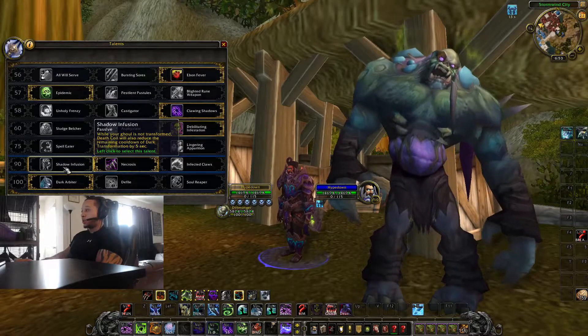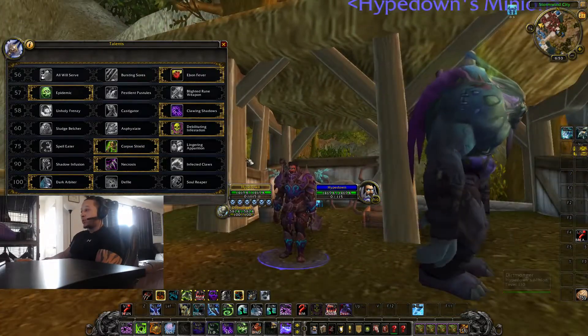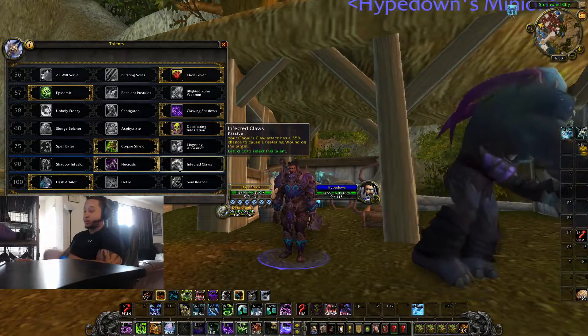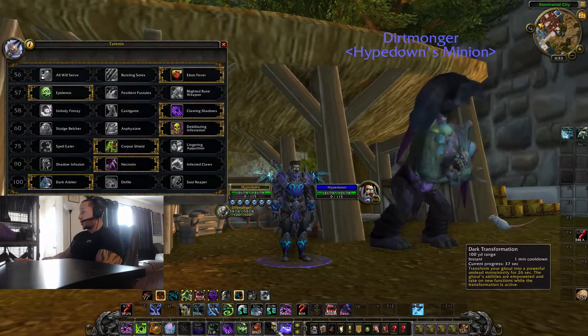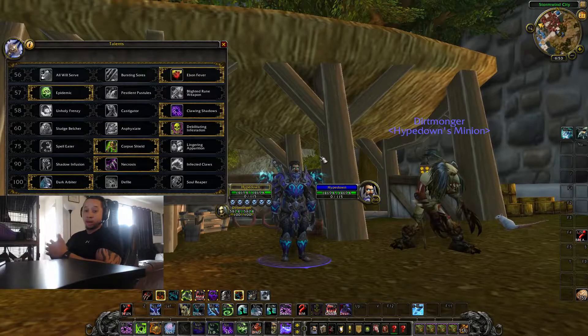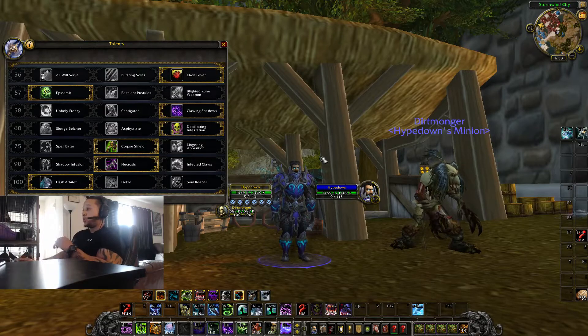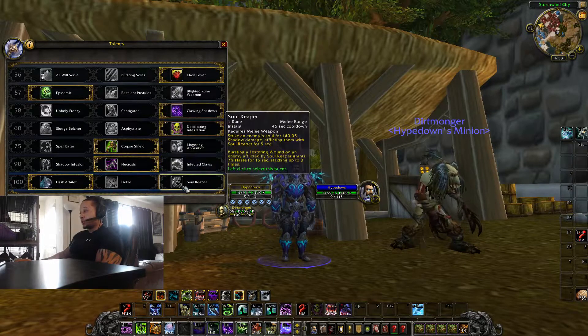Shadow Infusion — after the transforming ghoul is on cooldown, spending Death Coils reduces its cooldown. But cooldown reduction matters less than more damage, so that's a pass. A cool change to Transforming the Ghoul is that it now has no cooldown — you can pop it whenever you choose, like to kick or to stun. That's a great change; before you needed five Death Coils. This increases our skill cap as Unholy DK players.